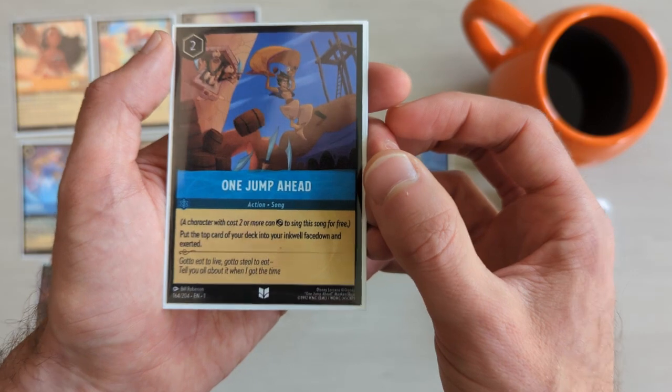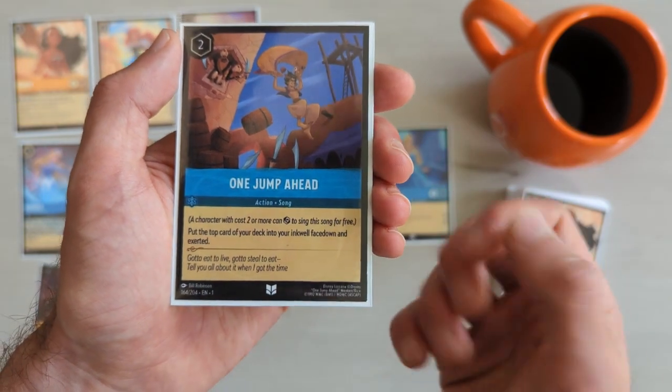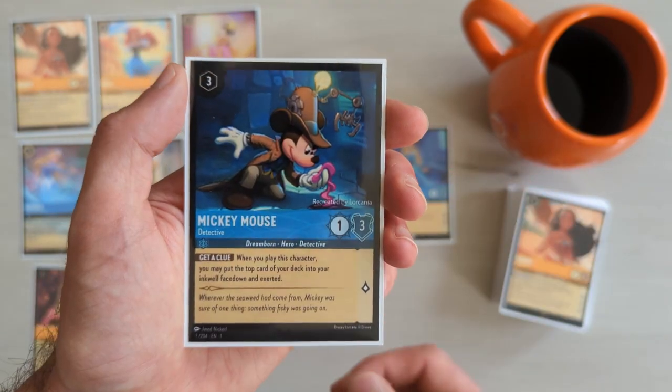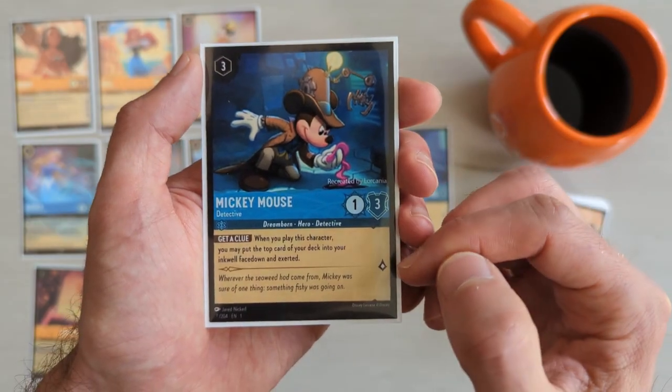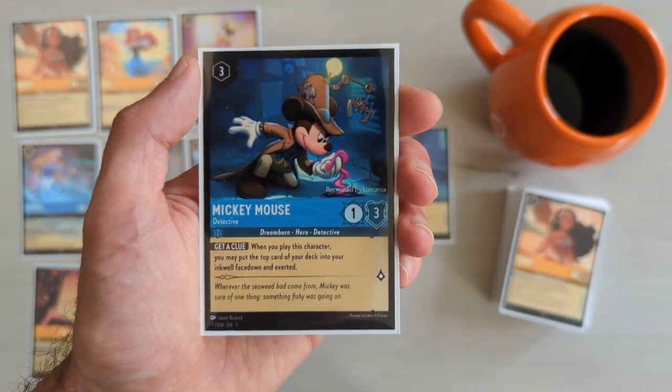One Jump Ahead is a true ramp card — it's a song card that helps us build our inkwell faster. And Mickey Mouse Detective serves the same purpose as One Jump Ahead, except it's a versatile character that supports our strategy while also being valuable for questing and scrying.